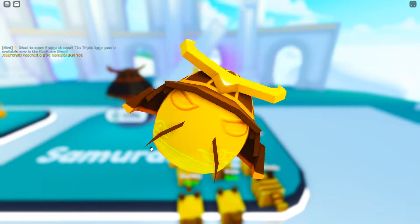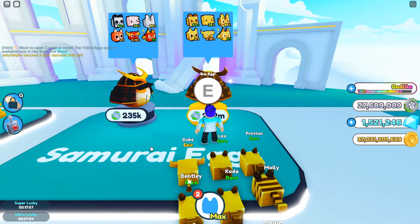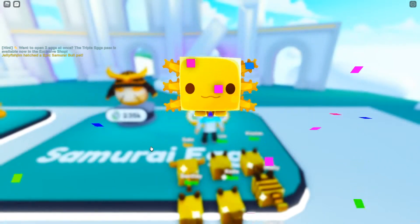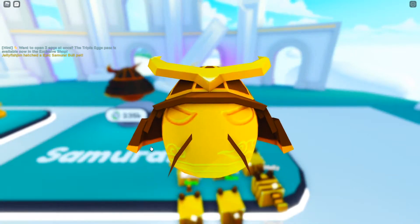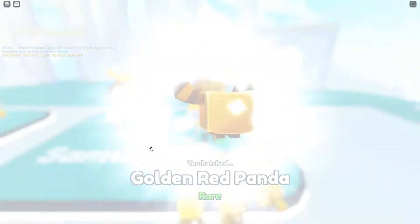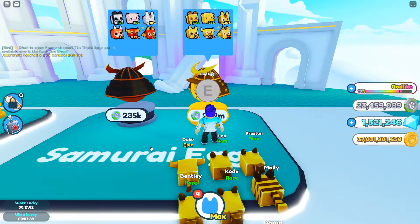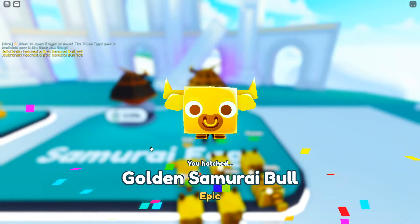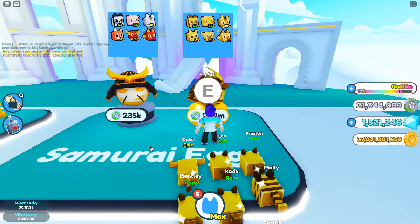Come on, give me something good — another Axolotl. Yes! One more... another one! We can definitely make a rainbow variant of those now. Another red panda — we'll take it. Yes! Another samurai ball! I think we need three more to be able to make a rainbow version of that.